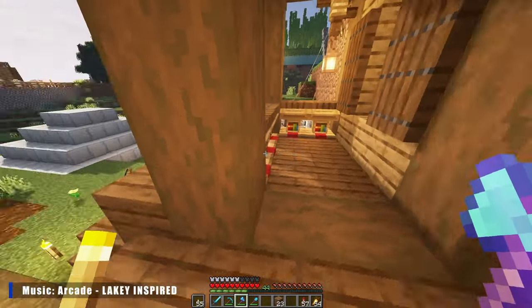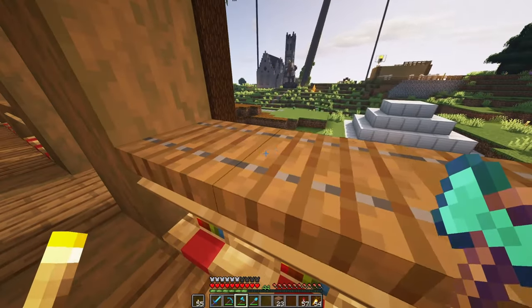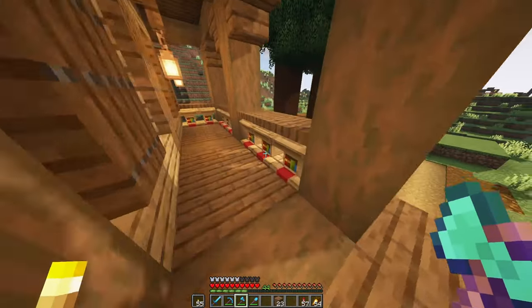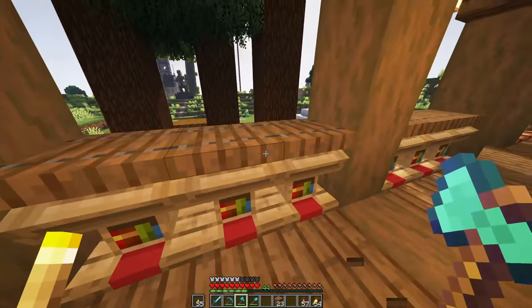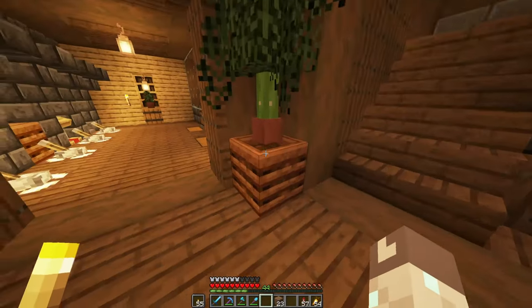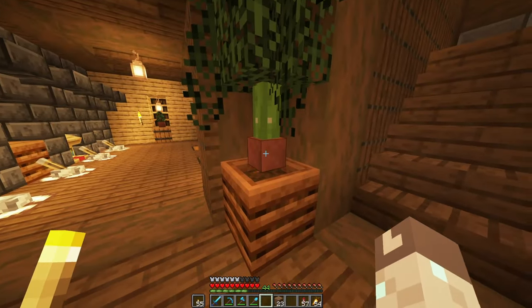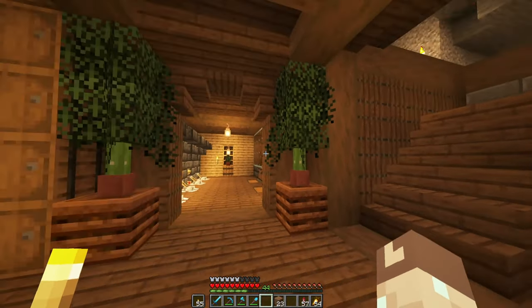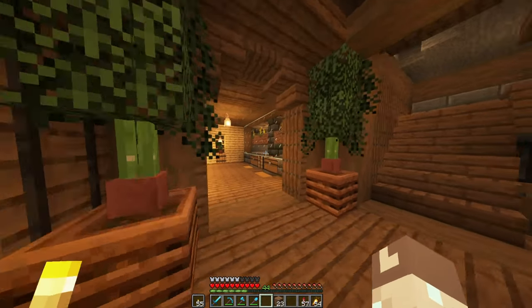Number ten: Balconies. Using a really simple design that includes a lectern and a trap door on top, you can create really cool realistic-looking balconies to make any outdoor deck area of your house look a lot nicer. Number eleven: Potted Trees. Using a composter filled to the top, plus a pot with a cactus, and stacking some leaves on top creates a really cool mini tree you can place anywhere inside your house for decoration.